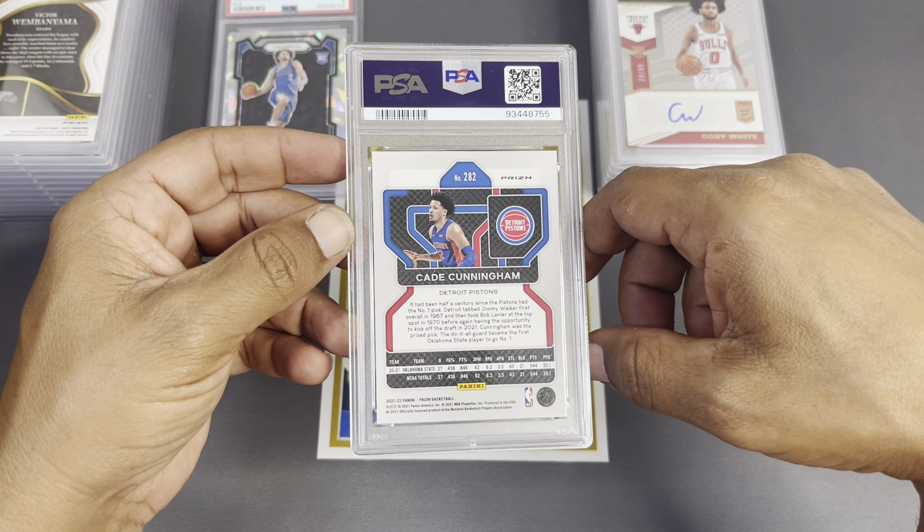Let's do this one first — I think this might be our fifth blue. Let's see if we got a 10 — we did! We went five for five on our Wimby base cards. That is beautiful — talk about nickel and dime-ing your ROI right there. I'm not sure what these are going for but I can guarantee I can make a little penny on these bad boys. Base Wimbys knocked it out the park!